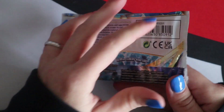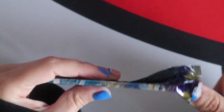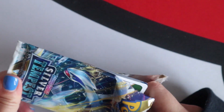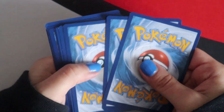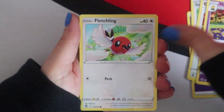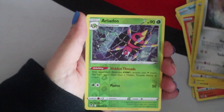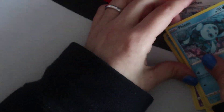Fifth pack. These packs are getting harder to open and I also just don't want to damage my nails because they look really good. Serena, Archeops, Hypno, Fletchling, Snorunt, Vulpix, Stunfisk, Vullaby, a Reverse Ariados, and a Phione - ooh.